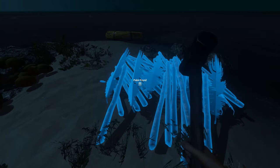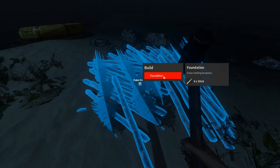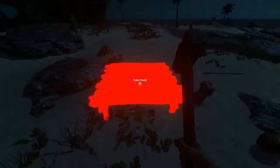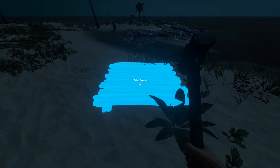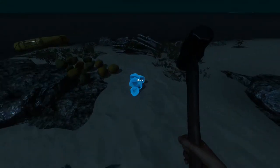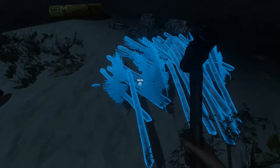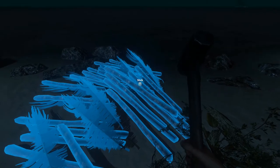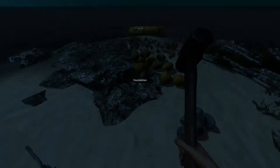Now we're going to build a little house. I'm going to pick up my hammer — you need a hammer equipped to build. Everything turns blue when you're in building mode. When you click your big pile of stuff, you'll get your options. First is a foundation, which costs eight sticks. We'll click that and place a little foundation right here — it goes blue where you can build it.